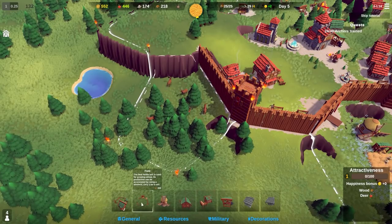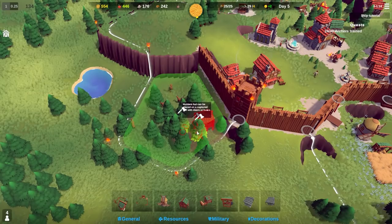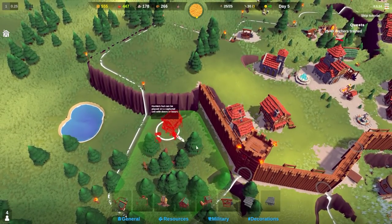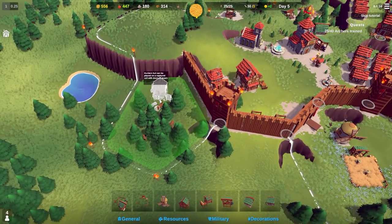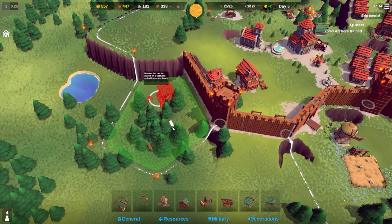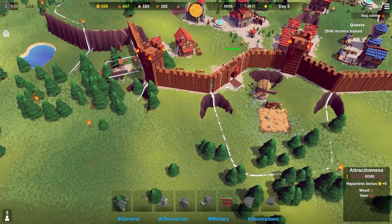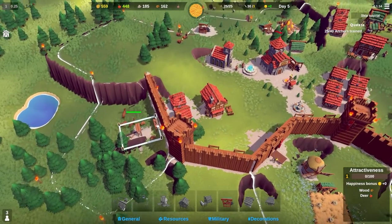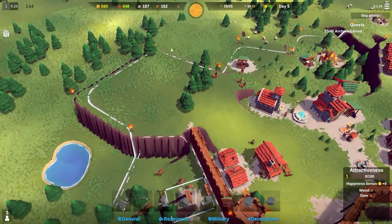We're going for a hunter's hut. It doesn't really matter where we place it - ideally as close to the walls as possible. I'm not going to build an entrance there; they'll just have to come out here and go around if need be. We only have 162 wood, not enough to build around here.